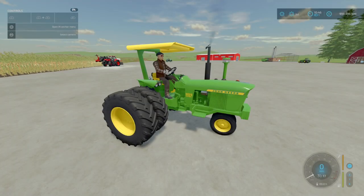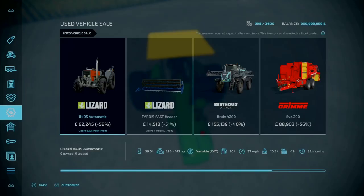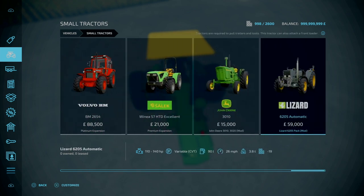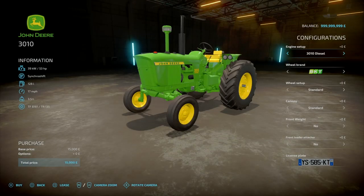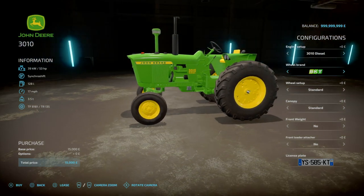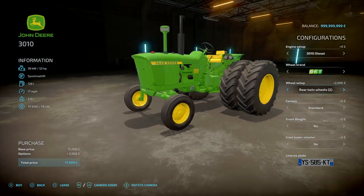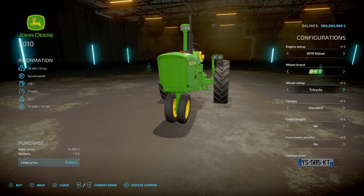Next we've got a set of John Deere mods. First is the John Deere 3010/3020 by EY Modding. 14.02 megabytes to download. Slot count is 8 slots for whatever version. Found under Vehicles and Small Tractors. You've got the 3010 diesel and 3020 diesel — an extra 10 horsepower for the 3020. Has synchronised shifts, 128 litres of fuel, weighs three and a half tons. Wheel brands include BKT standard, with wheel weights options, rear twins, free-wheeler, and tricycle options.